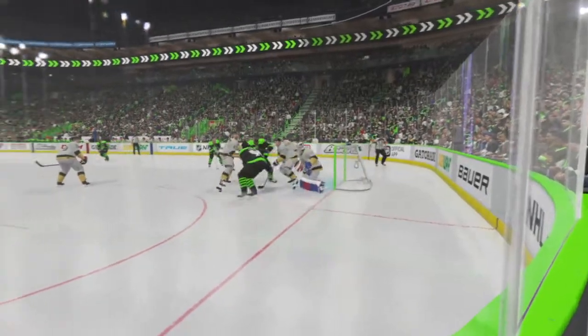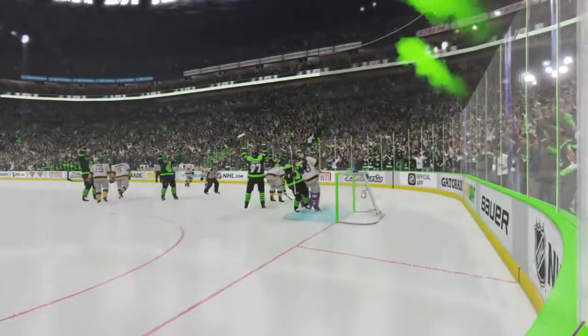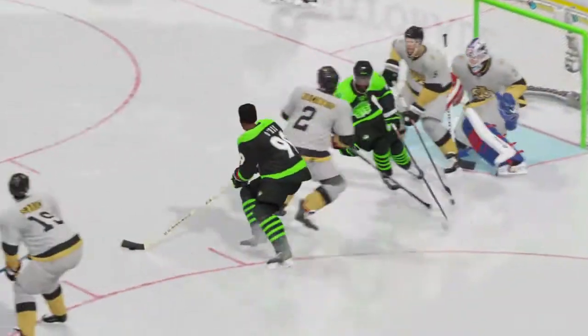This is actually a pretty difficult deke. Going to the forehand every time is hard. He goes over to his forehand side and he has to get it past the goaltender. It's a good move.